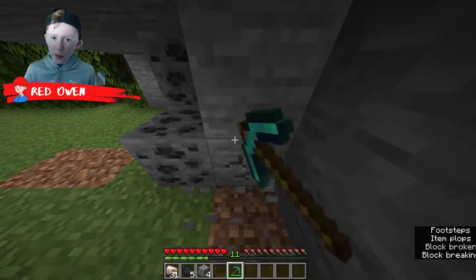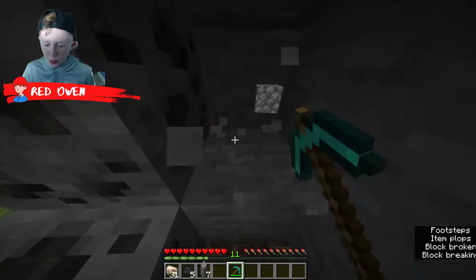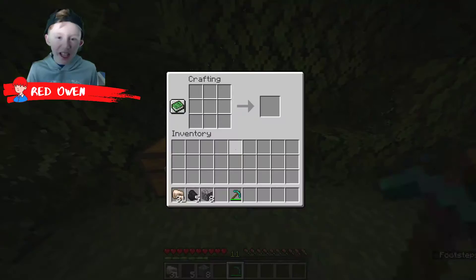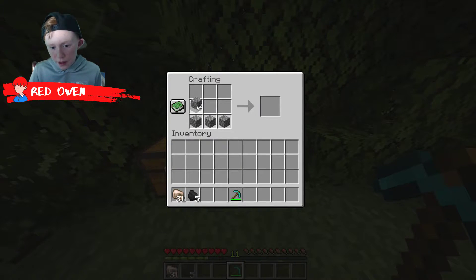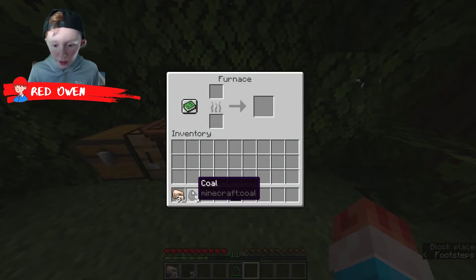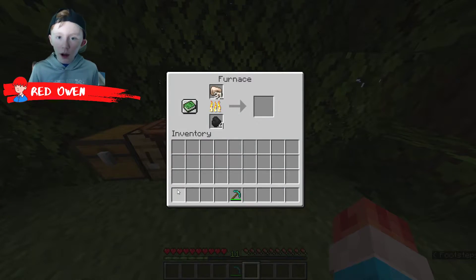You're going to need the coal for smelting the iron in the furnace. So you're going to need to craft a furnace. You do it like this inside of the crafting table.